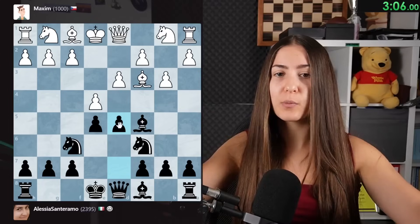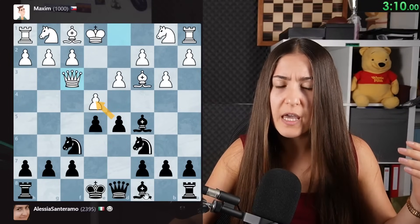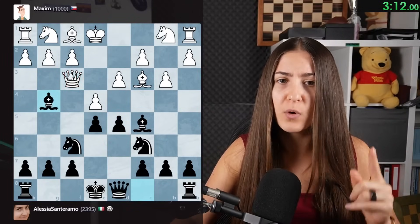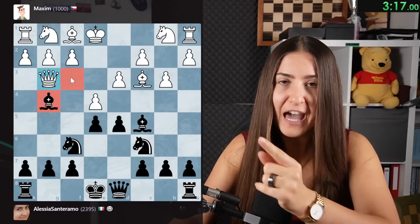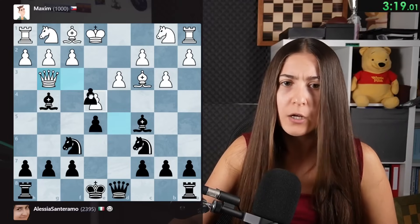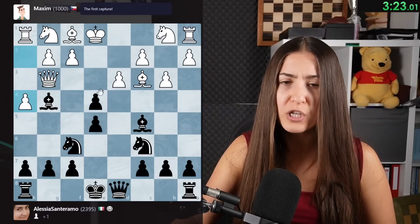Now I go for the center because I can get space. I'm even going to take there. Actually going to play first this move attacking the queen, winning a tempo. Every time you attack with a piece of less value a piece of higher value, you win a tempo. Now I'm going to take there - a free pawn. And after pawn takes, I'm going to take with the knight.